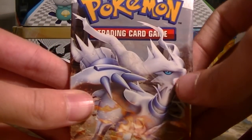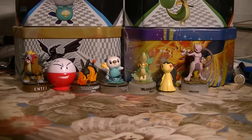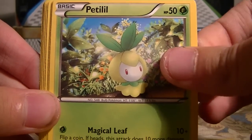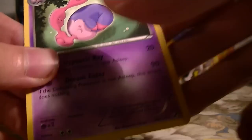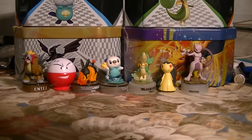Last Black and White pack. Then we'll move on to Dragon's Exalted, which I actually haven't opened any of yet — I recently just got back into cards. We've got a Switch, Metal Energy, Sandile, Petilil, Patrat, Watchog, Venipede, Munna, Purrrloin Reverse, and a Musharna. So no holo out of Black and White — a bit unfortunate. Now on to Dragon's Exalted. We've got a Gyarados pack as our first Dragon's Exalted pack. This is a really cool set — there's some really neat things that you get from here.